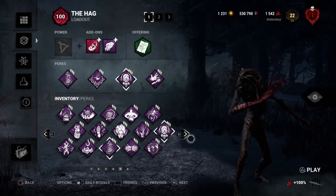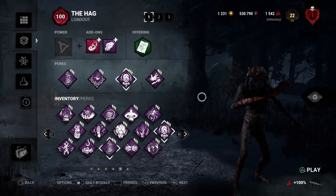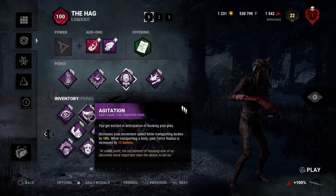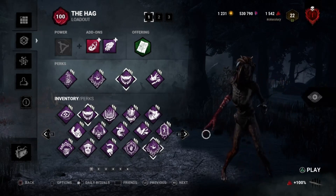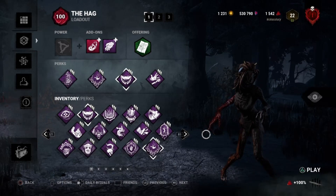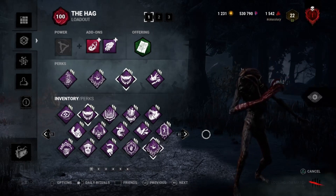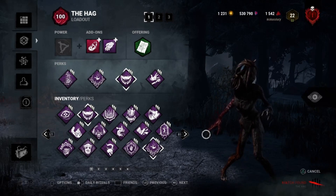As for the perks, this is just what I chose for this particular game: Scourge Hook Pain Rest, Dead Man's Switch, and Agitation — because Midwitch is notorious for having dead zones with no hooks. There's usually one corridor, the one where basement is, with no hooks nearby. If you down somebody at the far end of that corridor and have to carry all the way to basement, even with Agitation you may not make it.